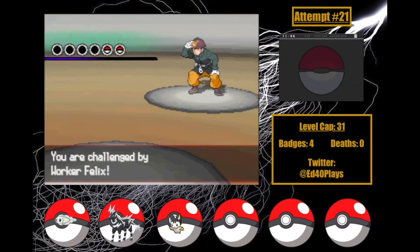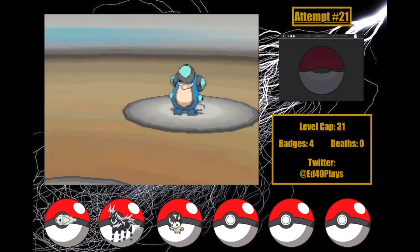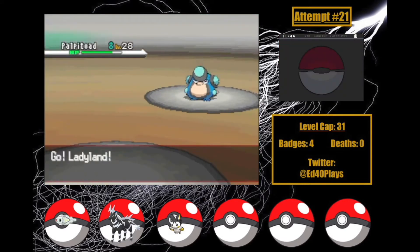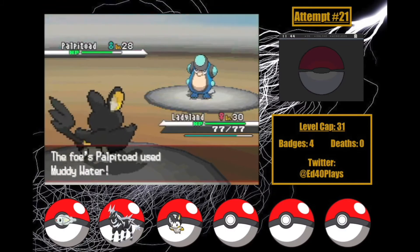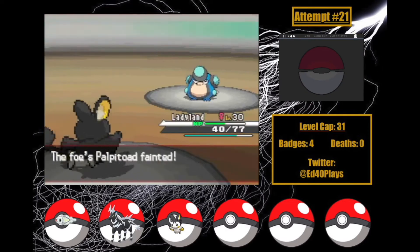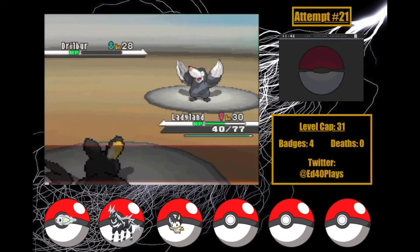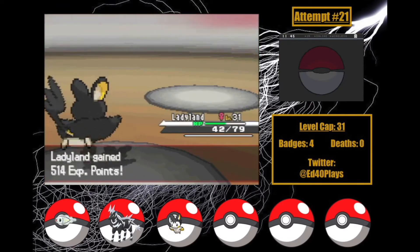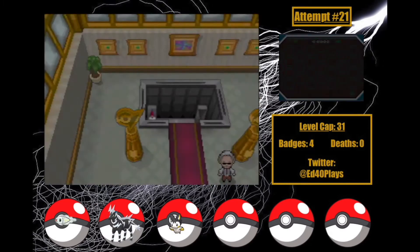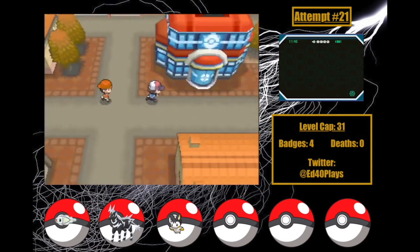Clay's Excadrill is insurmountable. I wipe almost immediately and try a few times again for the second seemingly impossible roadblock in this run. Bulldoze does almost 100% damage to Boogaloo, and Flame Charge only does around a quarter in return. Pivoting easily is impossible because Volt Switch doesn't work on Ground-types. Ladyland can't do much damage with Acrobatics, so Rock Slide makes short work of her. After thinking about it for a day, I decide the only strategy that makes sense is breaking a personal guideline of not using evasion strategies when necessary.